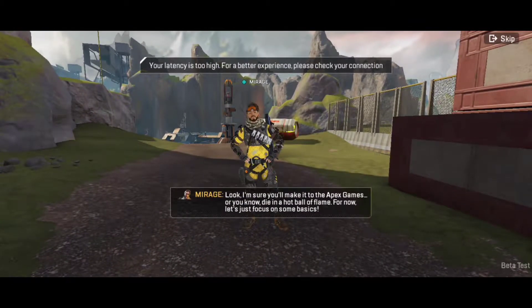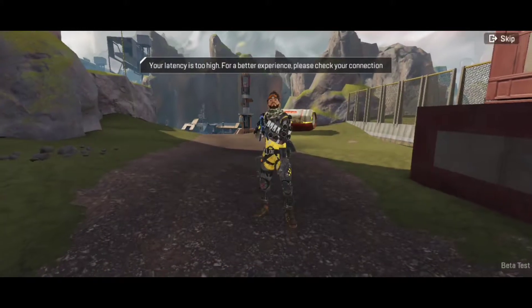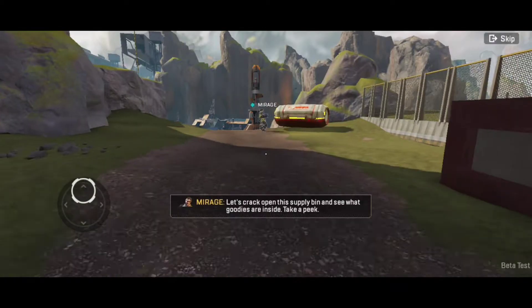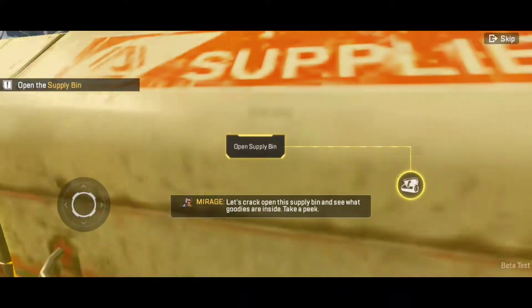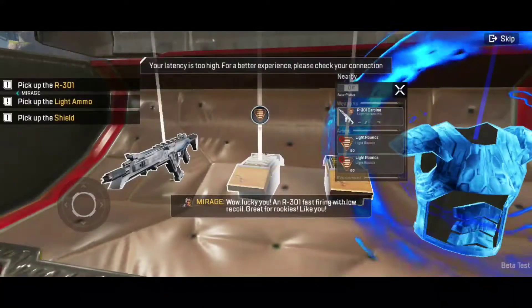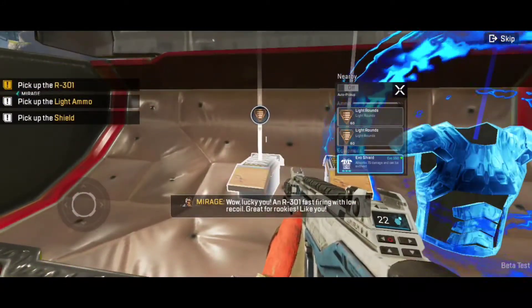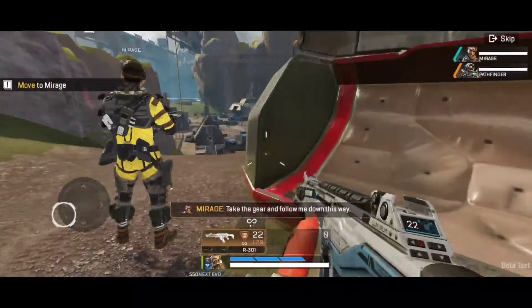Look, I'm sure you'll make it to the Apex Games. Or, you know, die in a hot ball of flame. But for now, let's just focus on some basics. Let's crack open this supply bin and see what goodies are inside. Why don't you take a peek? Today's your lucky day — an R-301. Fast firing with low recoil, great for rookies. You know, like you. Take the gear and follow me down this way.